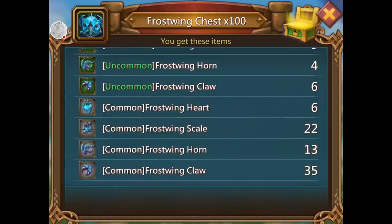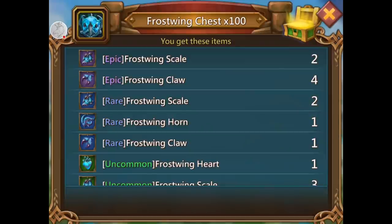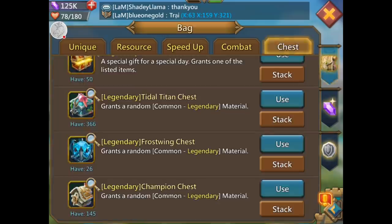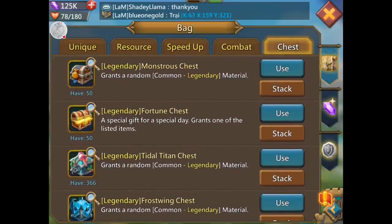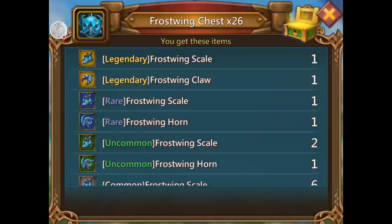Frost wing — I don't really need anything from this because I already have a gold frost wing sword, which I love. As far as I'm concerned it's one of the best weapons in the game other than the two champion swords — yes, there are two of everything now. The frost wing sword was a lot easier and cheaper to build, and honestly it doesn't have that much less than the champion sword especially if you jewel it properly. If you're not sure how to jewel your gear, watch my jewel video — 'what jewels should I use.'